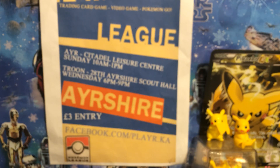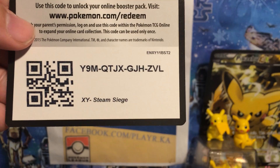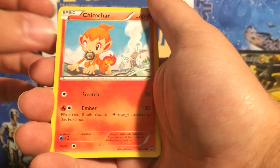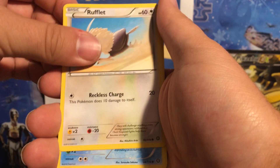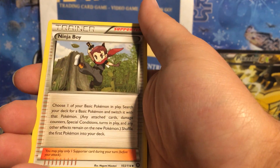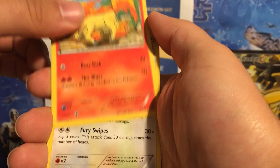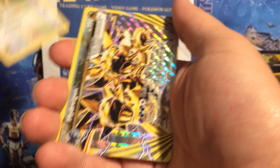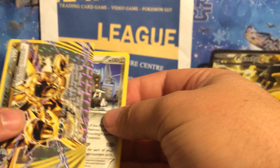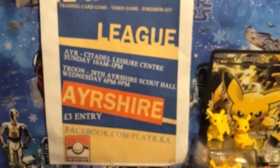Now the final packet. We've got Dino, Chimchar, Rufflet, Shellos, Clauncher, Ninja Boy, Rapidash, Persian. Hydreigon BREAK — which gives us another 3 points, 3 points for a BREAK — and a non-holo Bastiodon. So that was another 3 points.